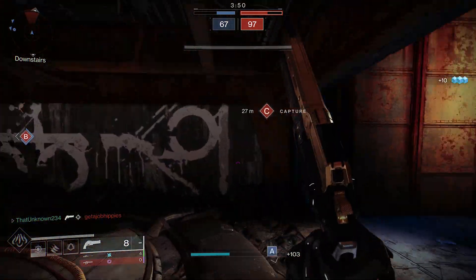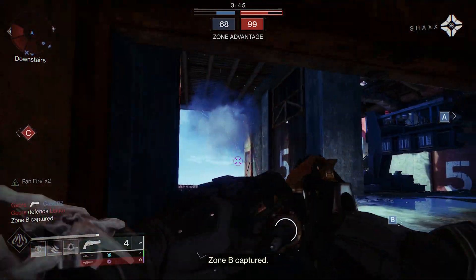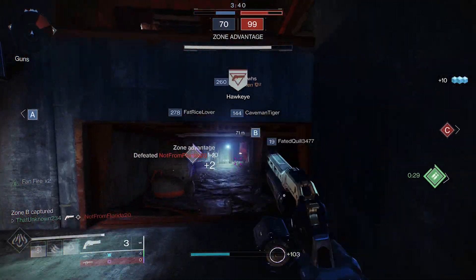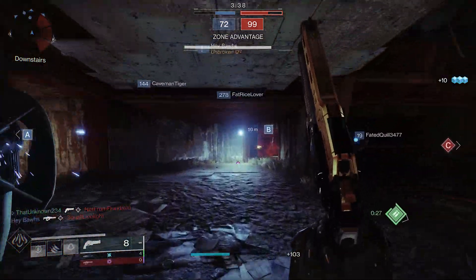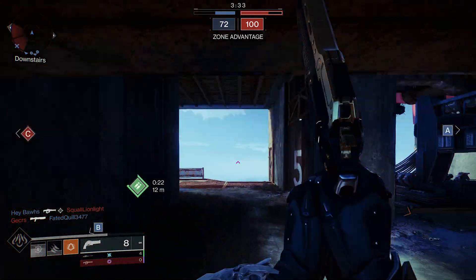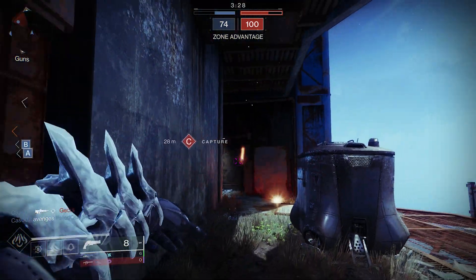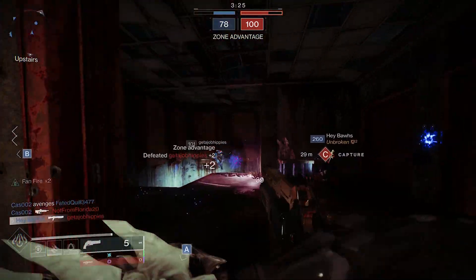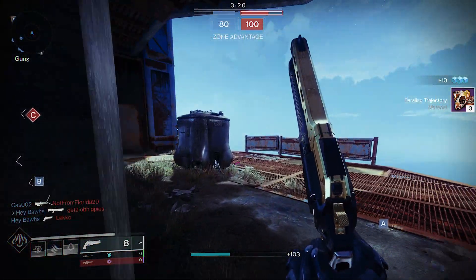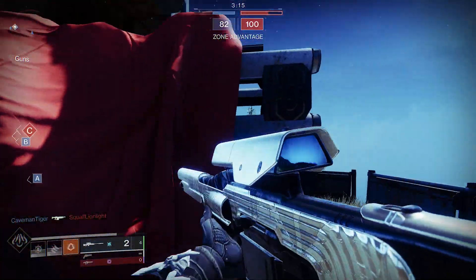We have two tripmines around here just chilling. That one blew up because I ran out of time. Oh, that's why I didn't hit him — I threw it a little too far. This exotic also gives you Fastball built-in, so you don't even have to put that perk on yourself, which is why I sometimes throw grenades a little too far. We're just locking down this area.